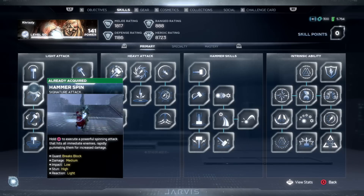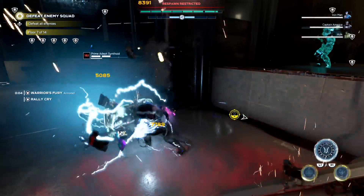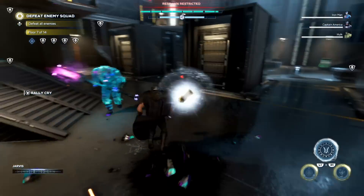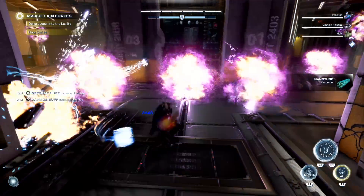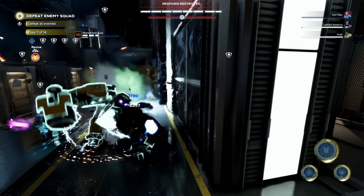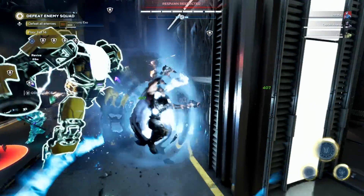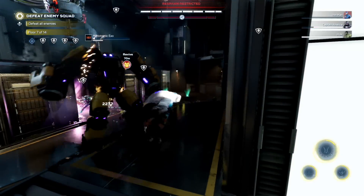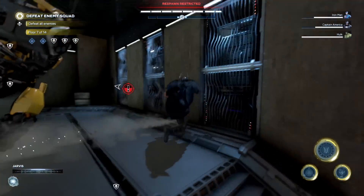When casting Storm Striker, hold down the intrinsic button just before the hammer lands on the ground to energize it and deal three additional lightning strikes on the target for really high additional damage. The second one is your Hammer Spin and all of its upgrades — an even higher damage dealer, but it's a very long chain of combos you can only pull off in certain situations. Only use it against targets that are immobilized or severely slowed down, otherwise you'll interrupt the chain and lose a ton of DPS or open yourself up to incoming damage.